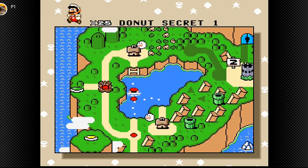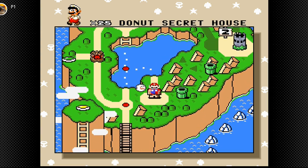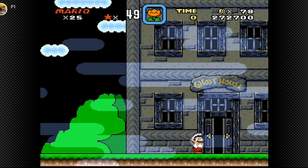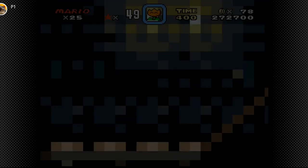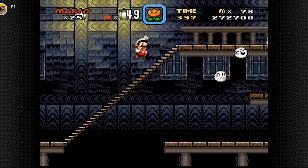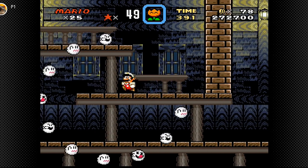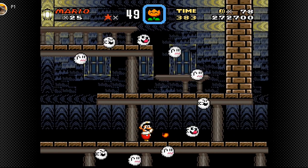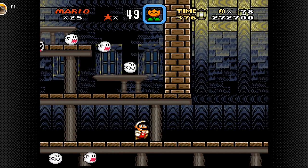So let's see which one to start with. I think we'll start with this one down here. The thing about ghost houses is you can't see whether their little circle is yellow or red beneath them, so you just have to assume whether or not they have a secret exit. I do believe all of the ghost houses do, so I'll safely assume this one has two exits.